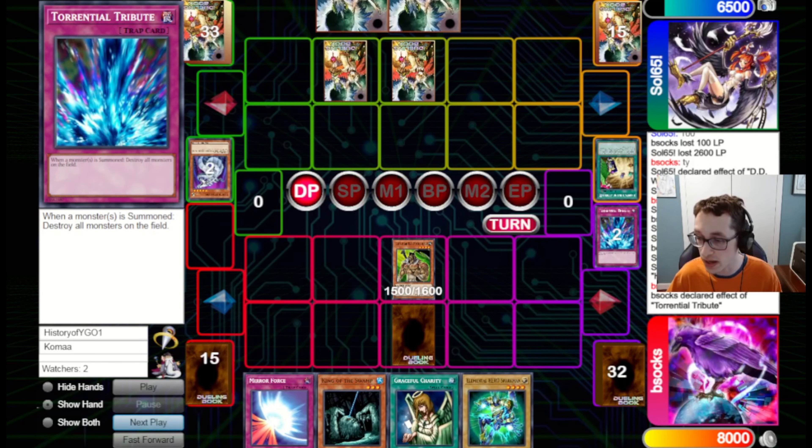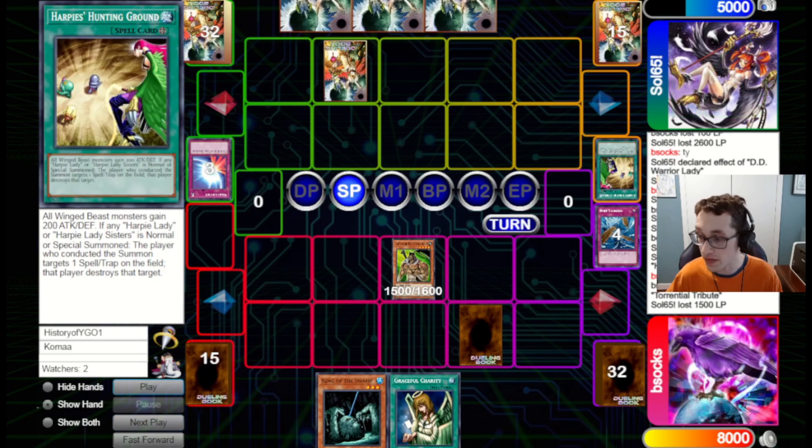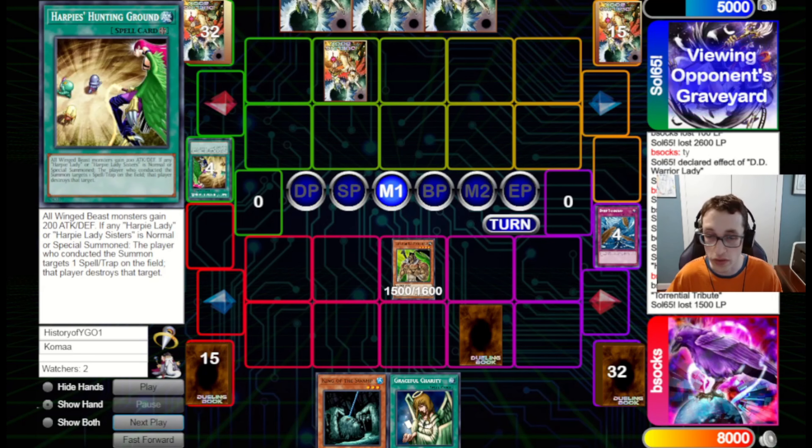The reason we didn't use Dust Tornado in the main phase is that if they've got a Dust Tornado of their own set and blind-dust our back row in the end phase, we don't really want to lose it as a bluff. We want it as a bluff — if they summon out a Winged Beast, we can chain it to the activation of Harpy's Hunting Ground to pop the Hunting Ground or whatever they have. On their turn in standby, I'm going to go for Dust Tornado on Harpy's Hunting Ground to keep our Mirror Force online.